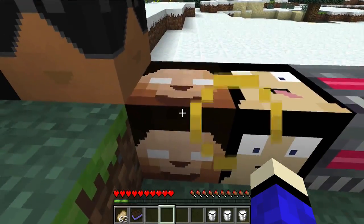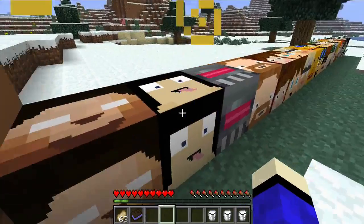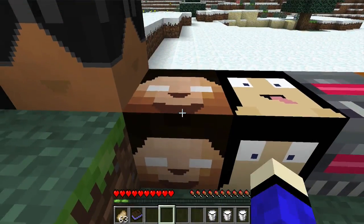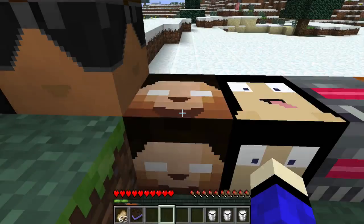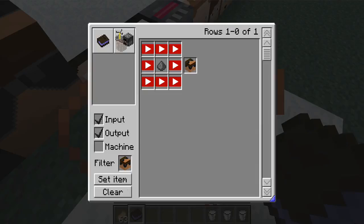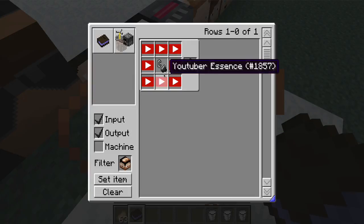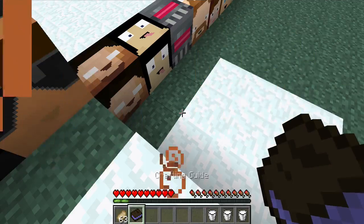Next — you might think it's Brian, but nope, it's the one and only NoelCraft FTW! He gives you Fire Resistance. You need a flint and steel for him.